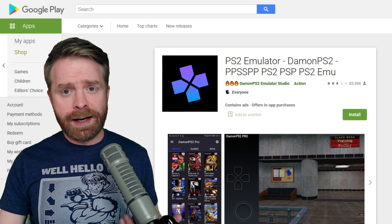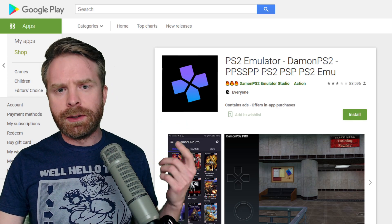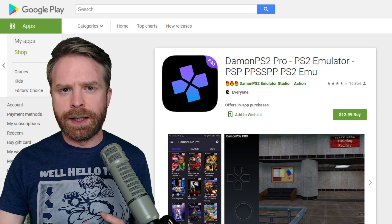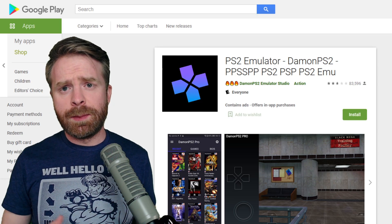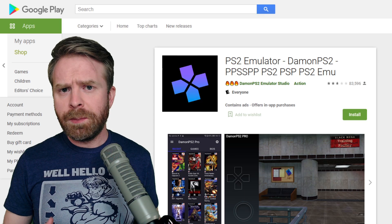There is a free and a paid version of a PS2 emulator on the Google Play Store. The paid version is $12.99 in Canada and $9.99 in the US, and this is called Daemon PS2, and it's a pretty bad emulator.